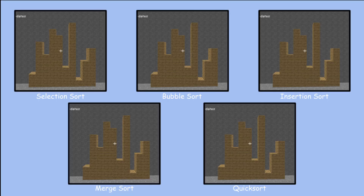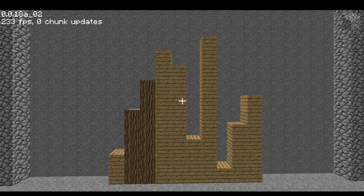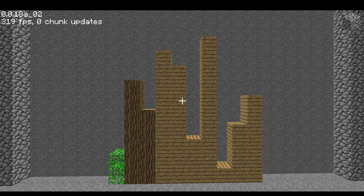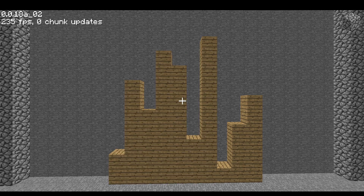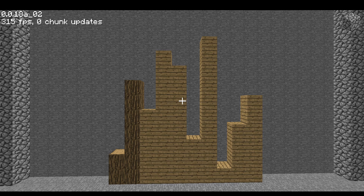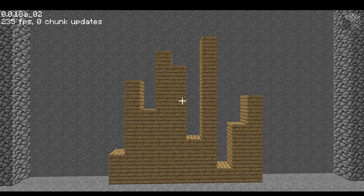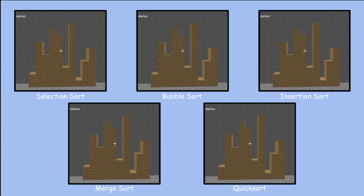Whenever the pillars are checked or swapped by the algorithms, they'll appear as logs, and pillars the algorithm knows are sorted will appear as leaves. We'll look at 5 commonly taught sorting algorithms and race them. Selection sort: go through the list, find the minimum, move it to the front, and repeat. Bubble sort: compare each pair of pillars and swap them if out of order, repeat until everything is ordered. Insertion sort: create a sorted section on the left and insert the next pillar at the correct spot. Merge sort: keep splitting the list in halves until you get two elements, switch them into order if needed, and recursively merge. Quick sort: choose a pivot to partition pillars shorter and taller around it, apply recursively to each half, and merge. Ready, set, go!